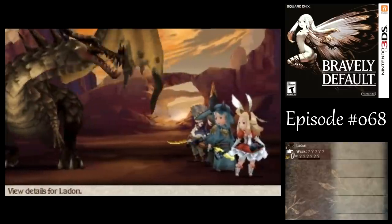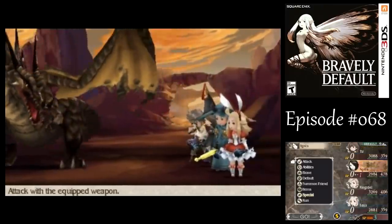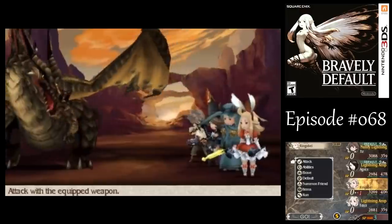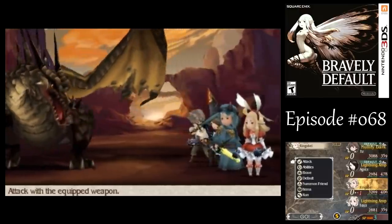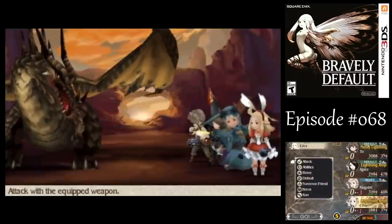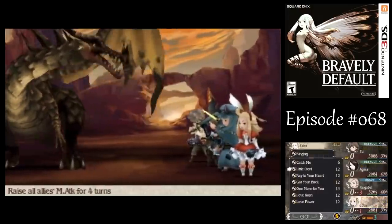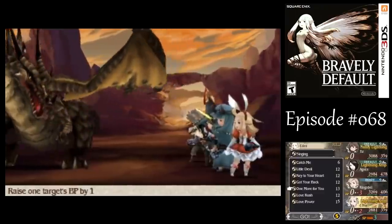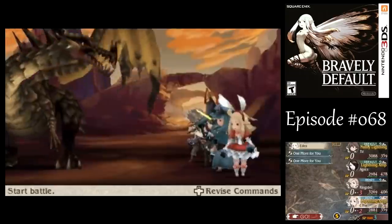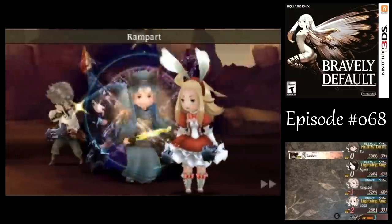So this guy being the Earth Elemental Dragon is weak to wind. But unfortunately, I can't really exploit that very well with Anyas, or Ringabell, or Tiz, because I don't have any Wind Elemental weapons, and we can't use that with Sword Magic there. So we're just gonna have to inflict our own Elemental weakness on the guy, eventually. But alright, let's see.